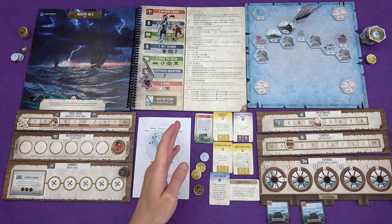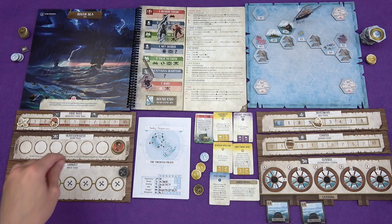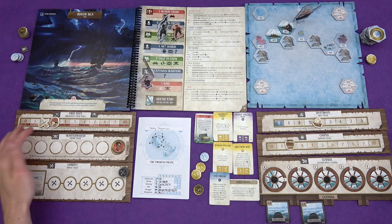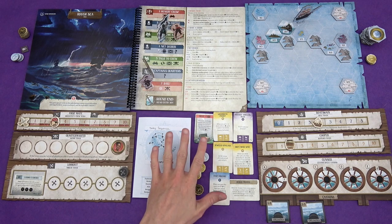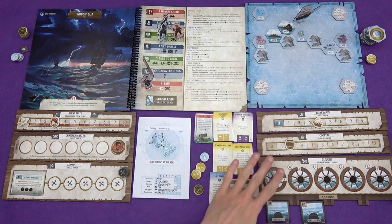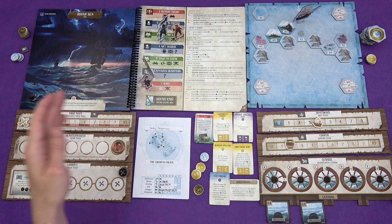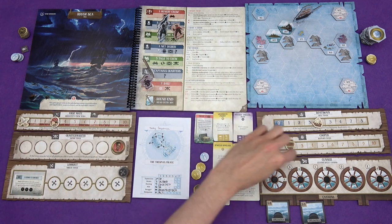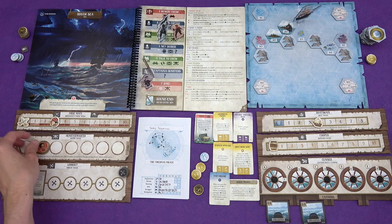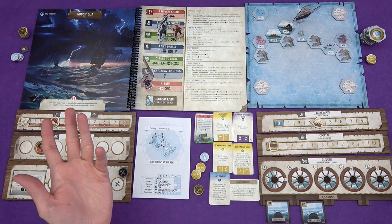First up, we can feed the crew - the hunger is still at two. If we asked them to go hungry, we would get some swagger and some infamy, but their discontent would go up to two, and so anything could make them meet and we would lose. Let them raid the supplies - that loses us all of the supplies but basically it's infamy four, which is infamy five for me. I wasn't going to be able to spend the supply to get a swagger anyway. So that's hungry crew done.